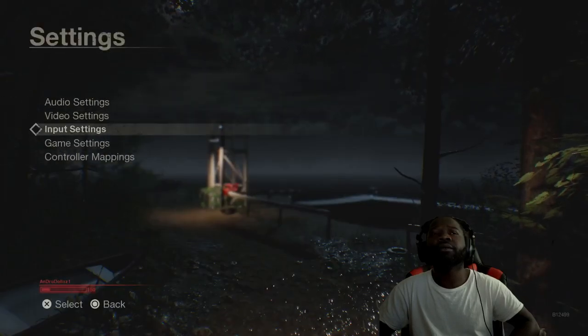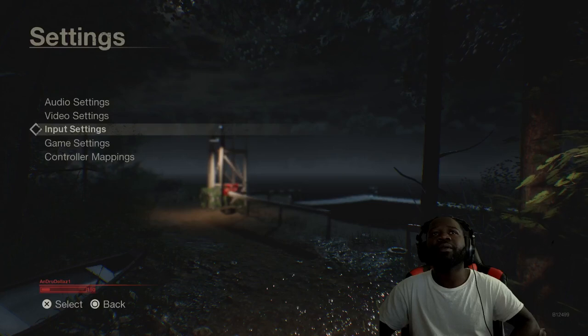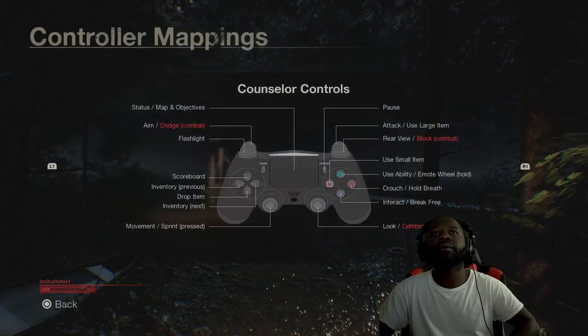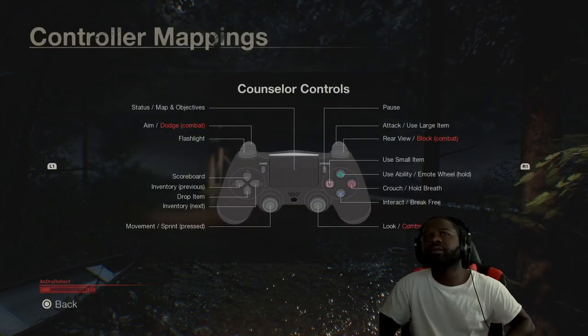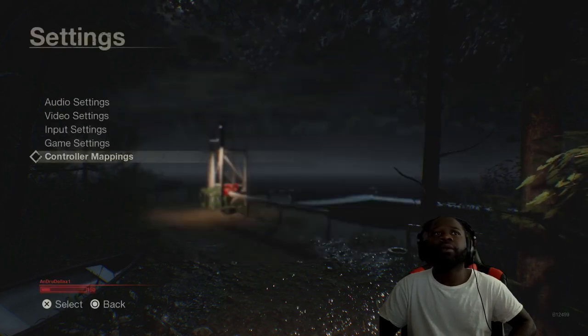Video settings, input settings. Invert controller look — no. Controller vibration — I guess we'll vibrate the controller, I don't really like that but we'll do it. Rotate mini map with player. Controller mapping. We gonna learn how to use the controller while we're in the game. R2 is attack, R1 is rear view — you can look behind you, flashlight is L1. Drop an item — we might need to know that. Triangle is to use ability, hold triangle for emote wheel, crouch is circle, interact with stuff is X, break free is X, square is to use small item. Alright cool, we good to go guys.